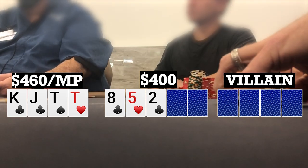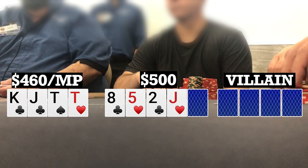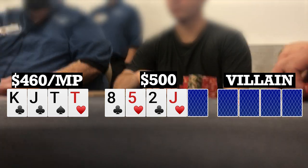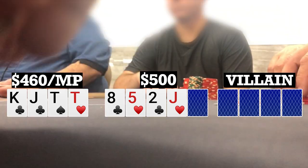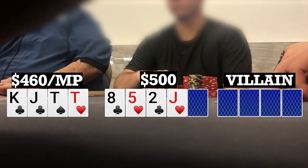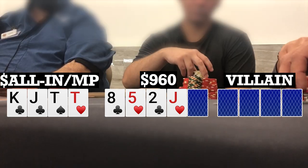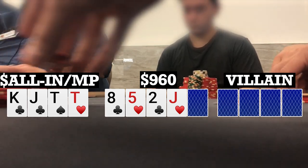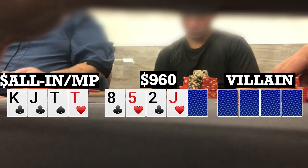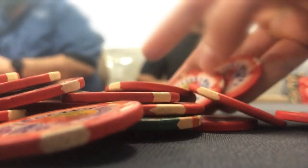One of the blinds calls and the original raiser to my right calls, so we're going three ways to a turn. Turn brings a Jack of Hearts, bringing the backdoor flush draw. Both my opponents check to me and I only have less than a pot-size bet left. Both opponents should be weighted more towards draws as opposed to made hands, so I decide to push. The small blind thinks a bit and folds, the original raiser tanks and also folds — we get one through here and off to a decent start.